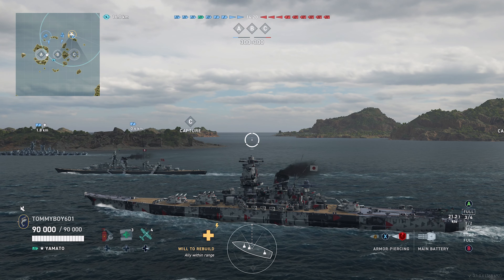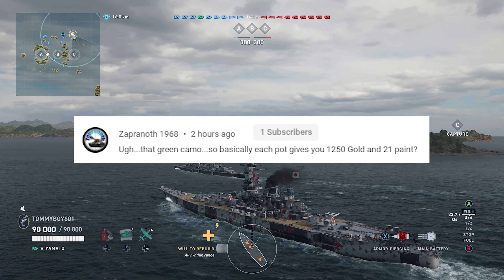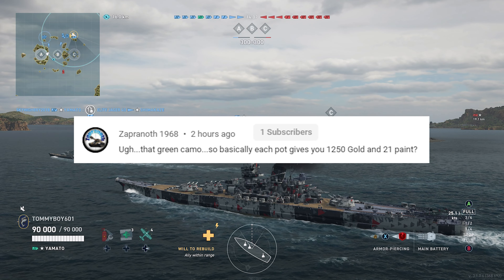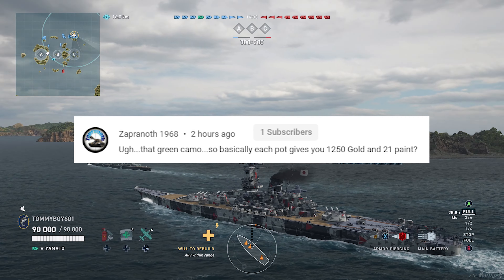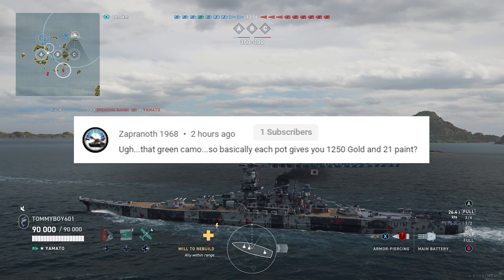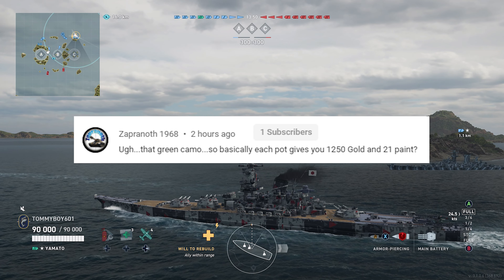Comment of the day goes out to someone who leaves a comment on our most recent video, and today's comment of the day goes out to Zaparnath1968. He says, 'Oh, the green camo.' So basically each pot gives you 1250 gold and 21 paint. I understand the base St. Paddy's Day camo is not exactly the best, not exactly the greatest looking. Personally, my plan is when I get a Vlad, stick it on there and nickname it the Ogre, because that's what it reminds me of.